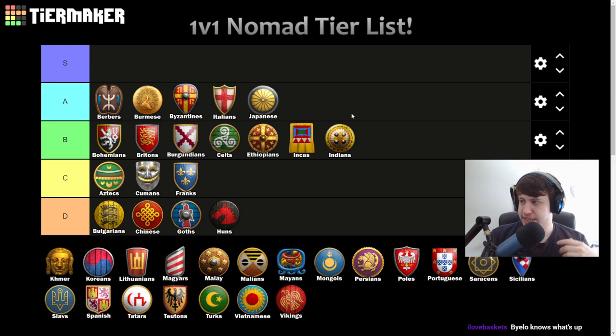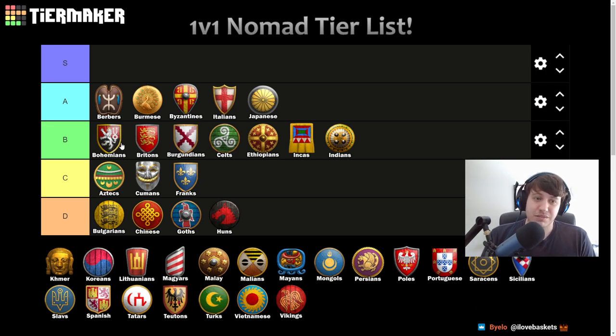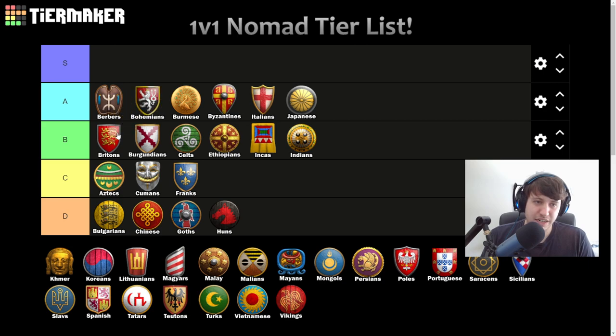Japanese are going to be A tier. This is a map where fish booming can be very strong, and cheaper drop-off sites are very helpful. They have a great feudal eco. And they're going to be really good against non-redemption civs — that's definitely something to consider. So maybe that helps justify Bohemians getting pushed into A tier too — convinced.